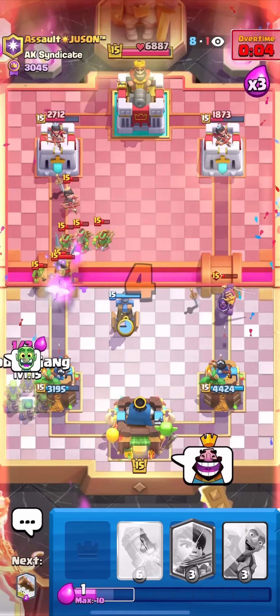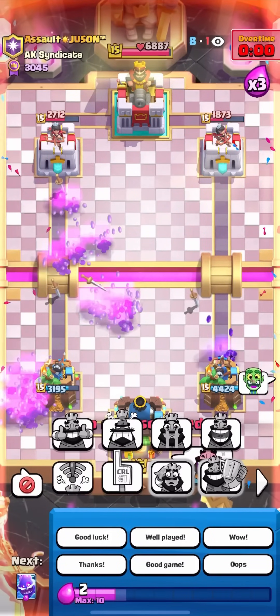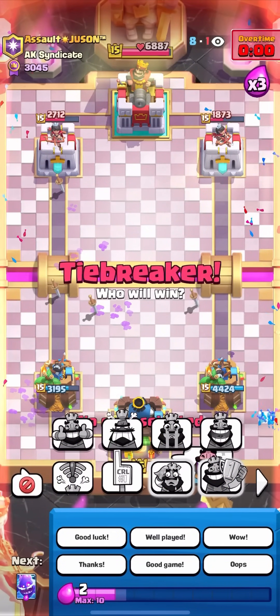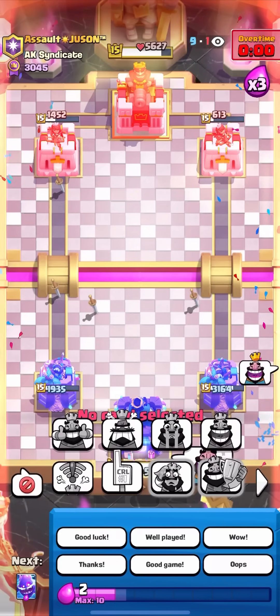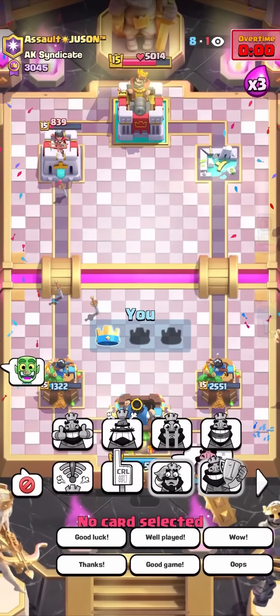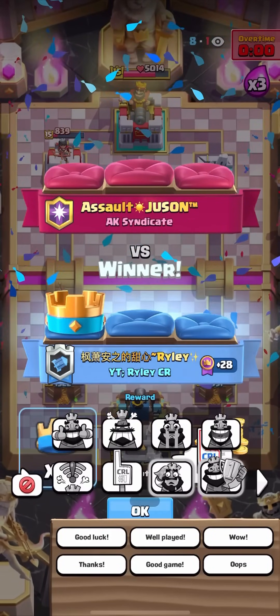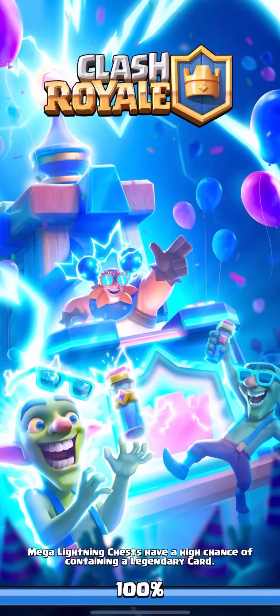Easy win right there. That's a textbook guide on how to play the mirror matchup — get small damage leads and then play the game normally, because when you have a small damage lead they have to play extra aggressive and risky to get it back. But if you're playing perfect when you have the damage lead, you'll catch them being risky, catch them making mistakes, and get an even bigger damage advantage.